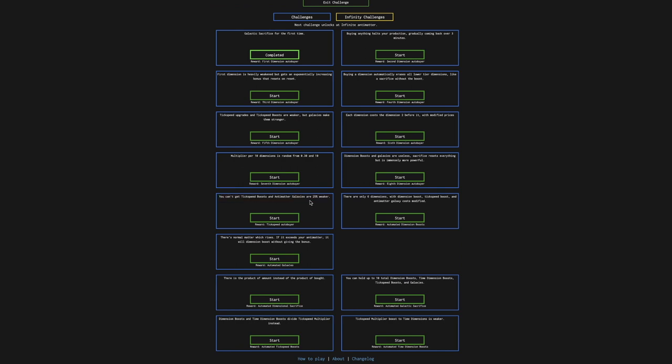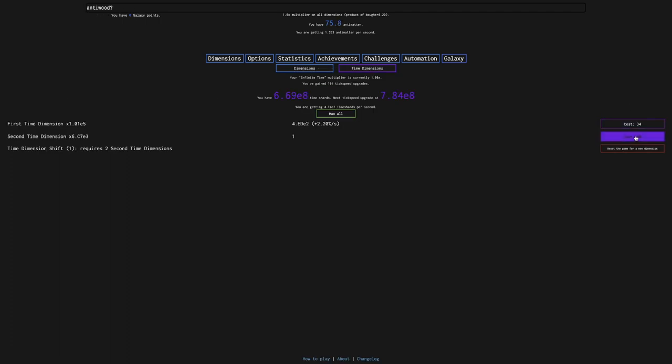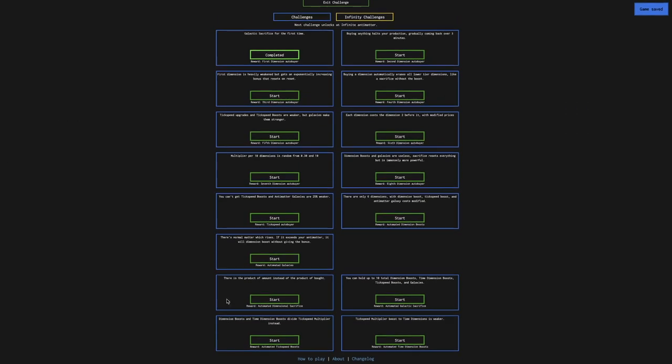Some of them are different though. This one is similar to Challenge 9 in New Game Minus Minus Minus instead of Challenge 9 in the vanilla game, which is interesting. It's also a challenge here, but it would normally unlock an auto buyer that is irrelevant for this part of the game. I don't think I should do the challenges yet — I should just try to get galaxy points first. And then it says you can hold up to 10 normal dimensions — this is new, I don't think I've seen that anywhere.